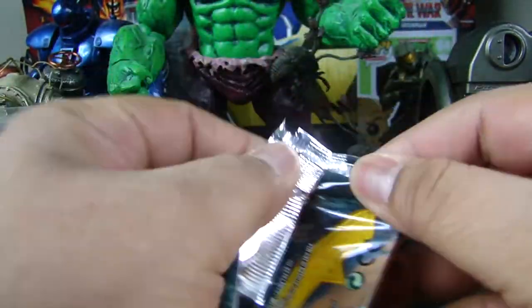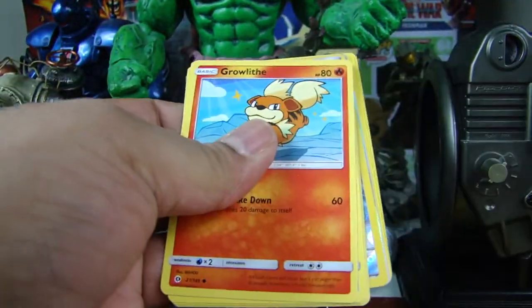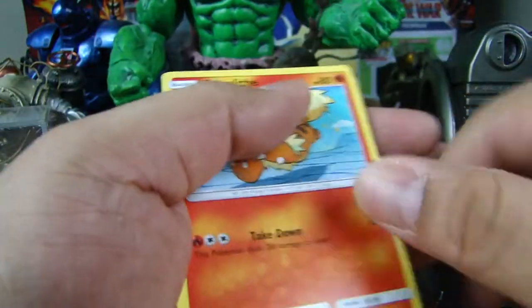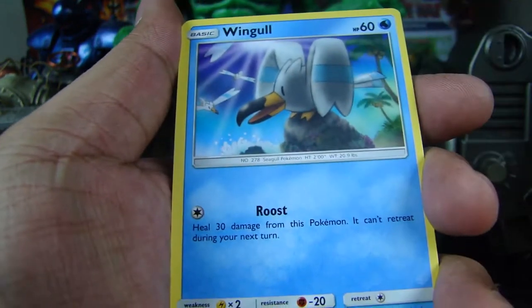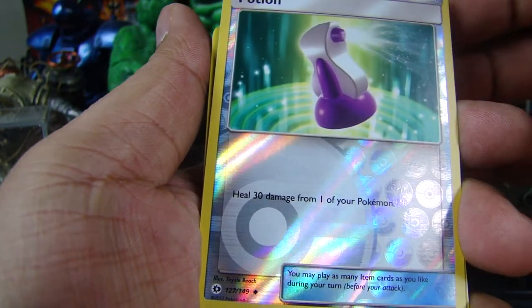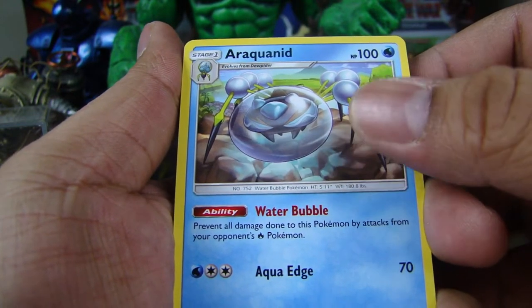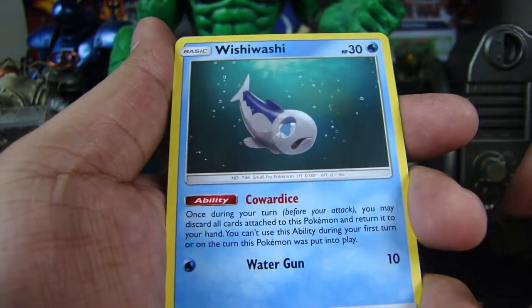Alright, so let's see if I get any cool pulls. I just picked these at random. We have a code card. Let's hope the old card trick is the same. We have a Growlithe, Popplio, Wingull, Surskit, Yungoos, a Potion, Arachonid, Rare Candy, and I already see something crazy back there — something special. Wishiwashi.